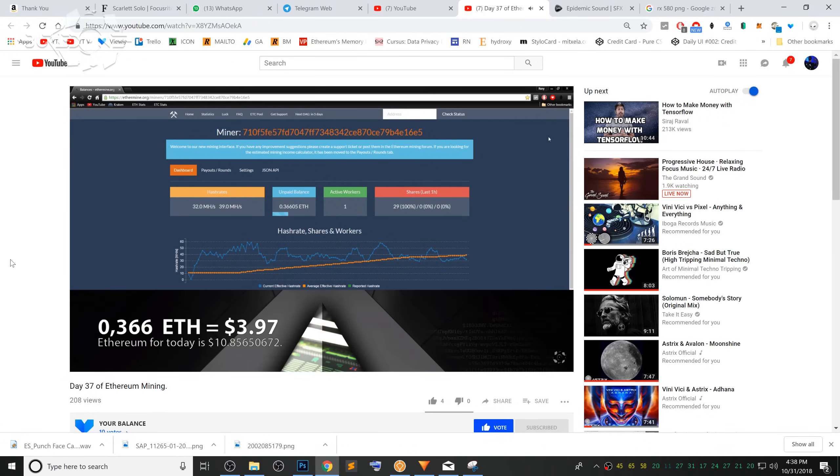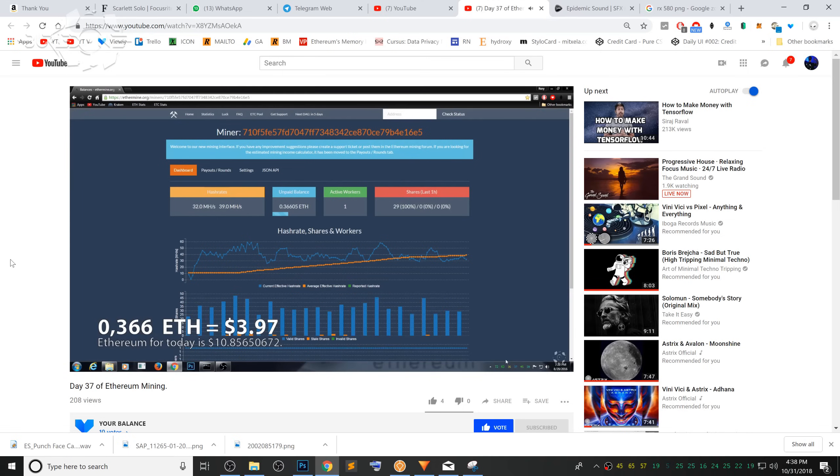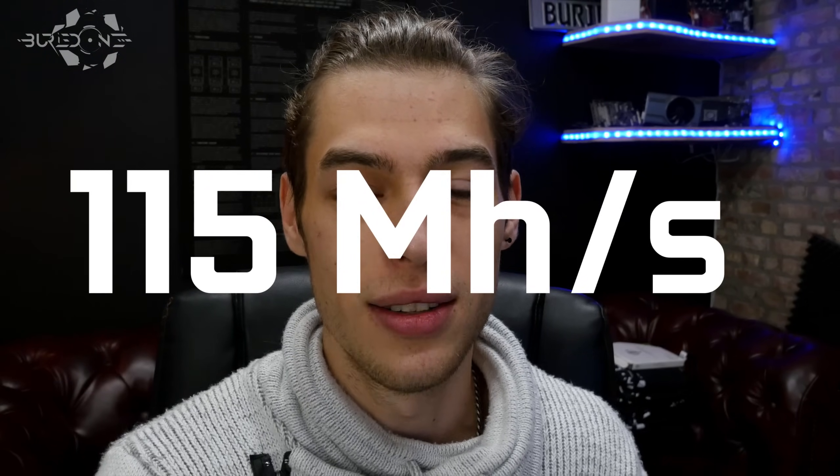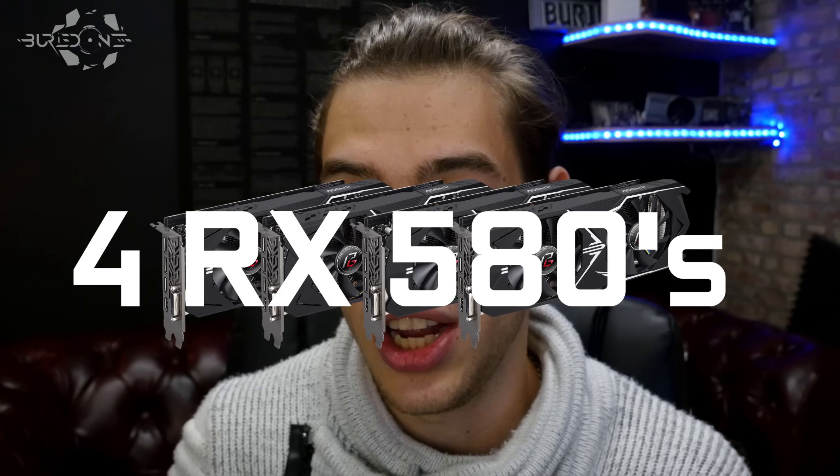Two years ago I was mining Ethereum as well — that's why my YouTube channel started. In an early video I mentioned that I was mining 33 megahashes per second on my two GTX 970s and gaining about 0.3 Ethereum a day. So doing the calculations, we were going with 150 megahashes per second and 1,400 watts — roughly the equivalent of five RX 580s — mining one Ethereum a day two years ago. This video is going to make clear how many RX 580s you need right now to get one Ethereum a day.